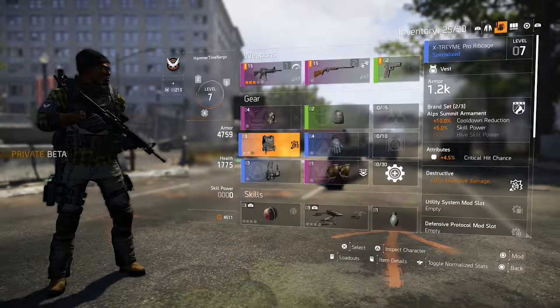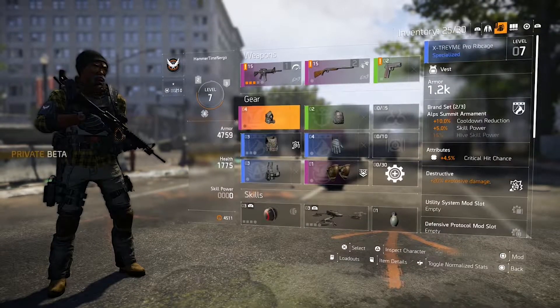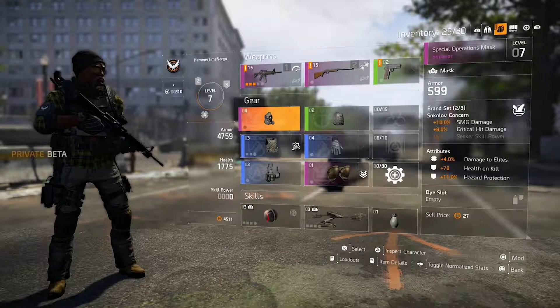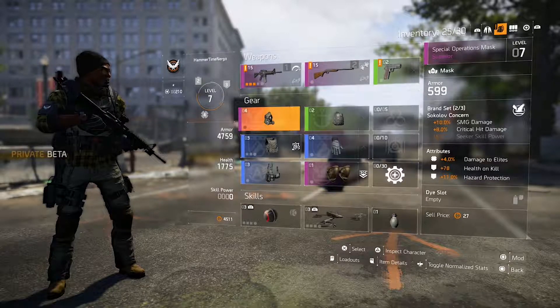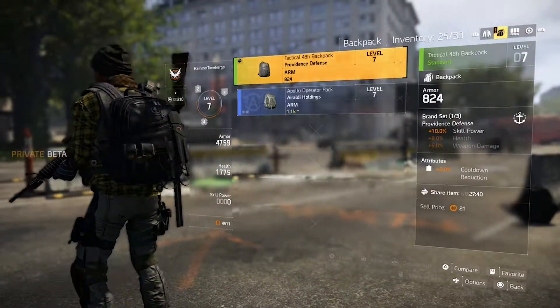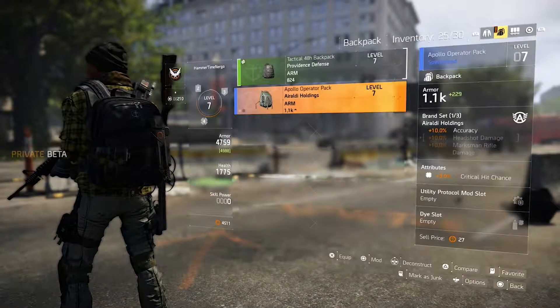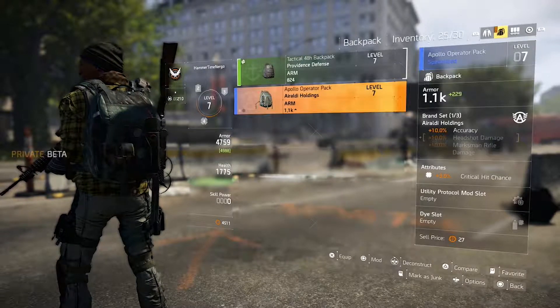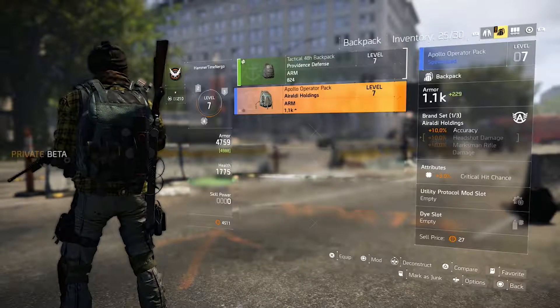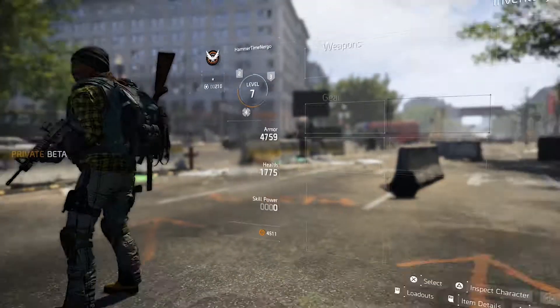Brand sets are like mini gear sets - they're supposed to support a particular build. Like this one has skill power, health, and weapon damage. That one has headshot marks and rifle damage - Aggressive - that's more tailored to a sniper build.